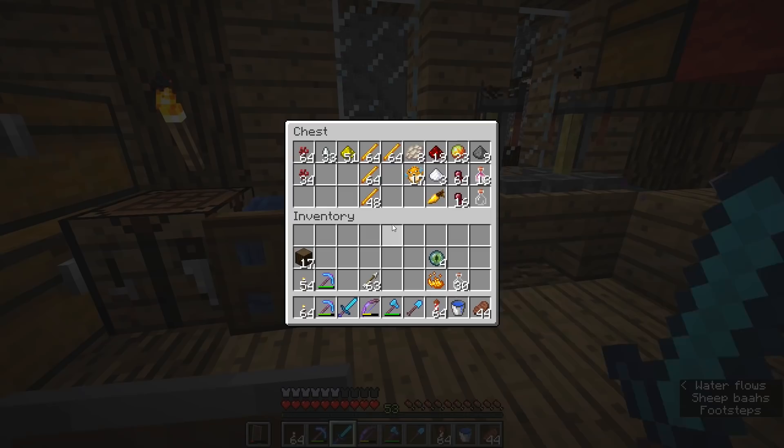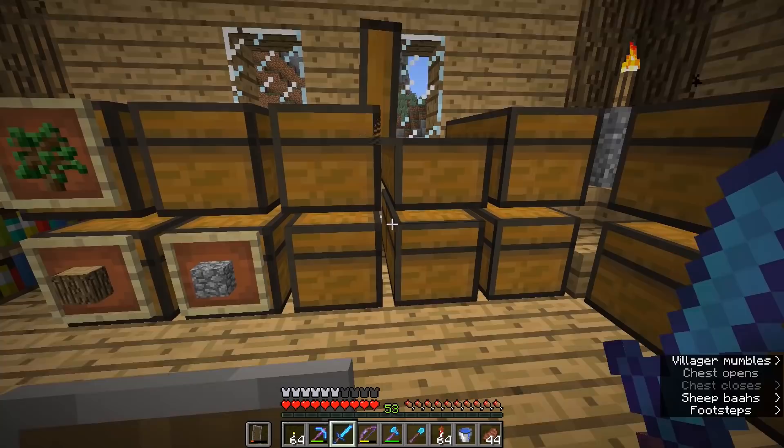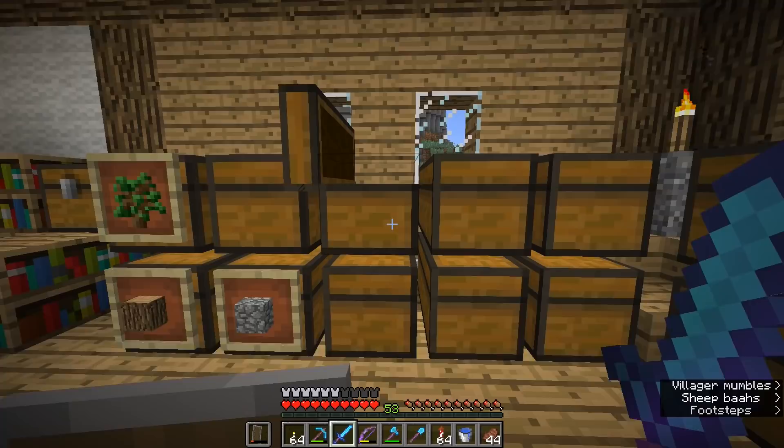I'm actually only going to bring three ghast tears with us, because we're going to go to the Nether and I'll show you a really neat trick for getting more ghast tears out of the ghasts that you're fighting. So where are the glass blocks? They're going to be in here. Let's grab a few of those as well.